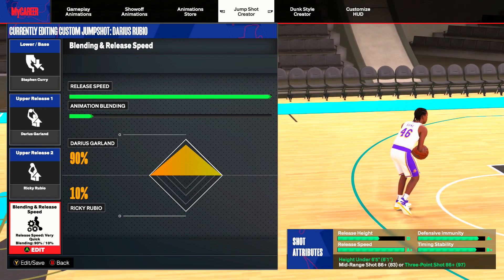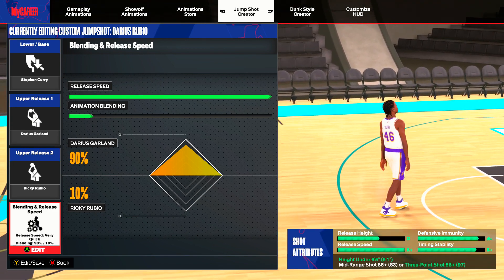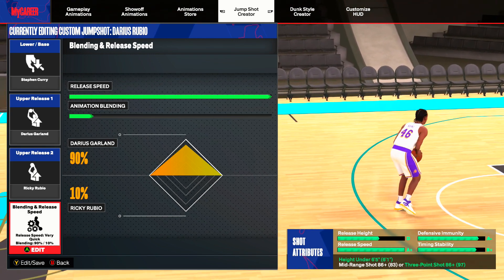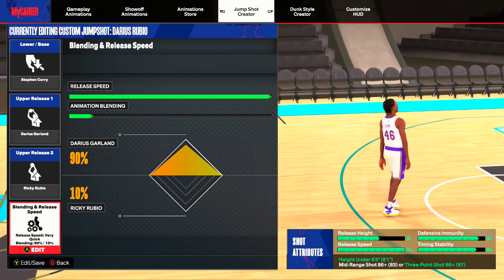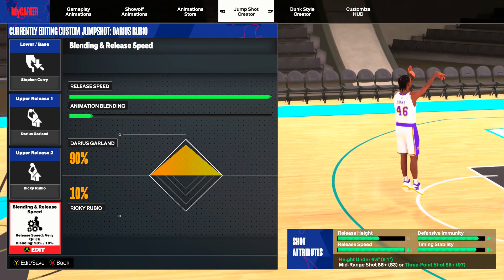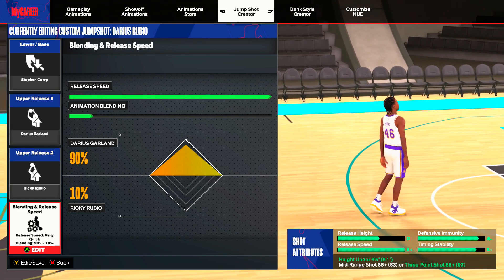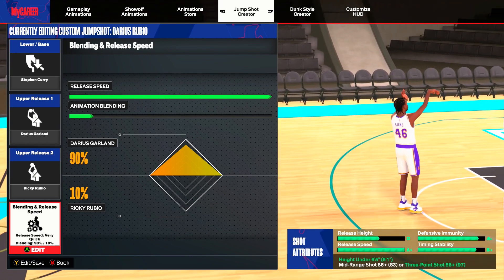I made a combo with Darius Garland and Ricky Rubio — that snappy release from Ricky Rubio combined with Darius Garland's quickness at 90. I think this is a very valid jump shot; it kind of captures the timing of Darius Garland from Season 1 making it the best jump shot. Go ahead and put the jump shot on if you're able to. The releases are different this year so you might have to tune it depending on your height, but it's the best release in the game right now and you're gonna see me turn up in this gameplay.